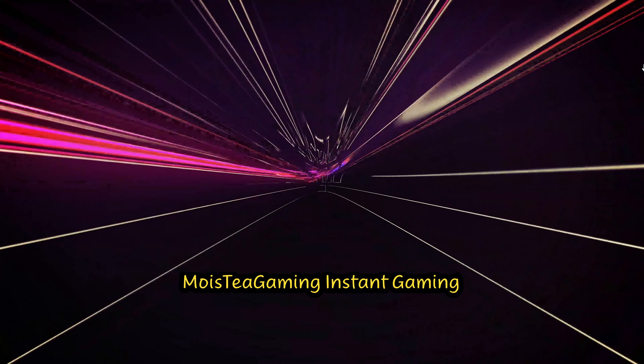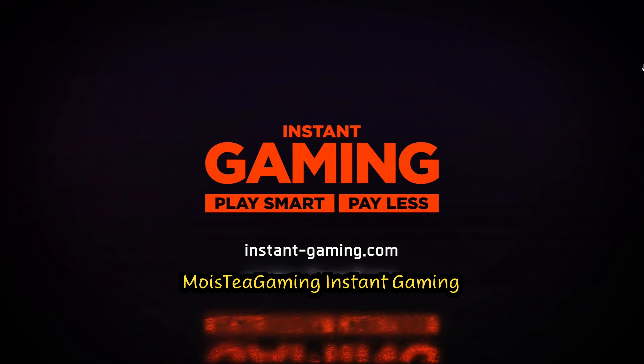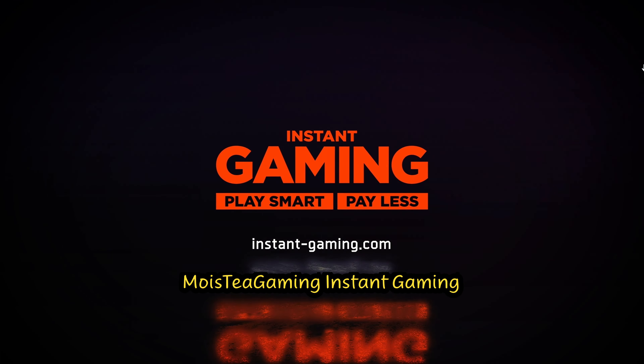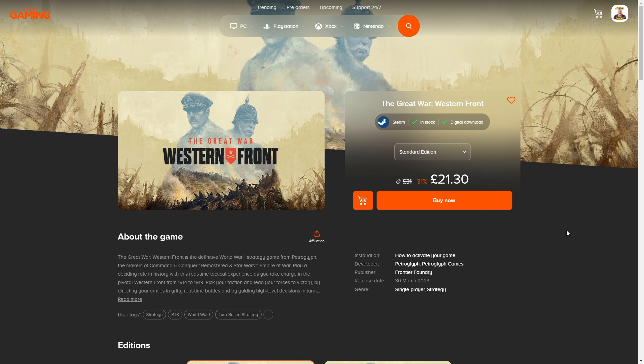This video is sponsored by Instant Gaming. Be sure to click on the link in the description to get this game for cheaper. For Great War: The Western Front, it is currently available at £21.30 at the time of this recording — a brilliant game and much cheaper than buying it from there. Make sure you get it. You can have the Victory Edition as well, which is also cheaper.